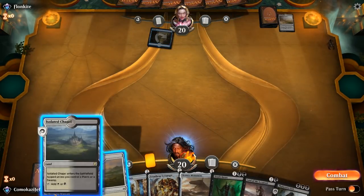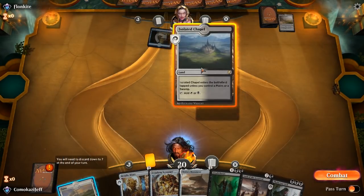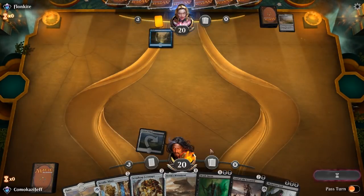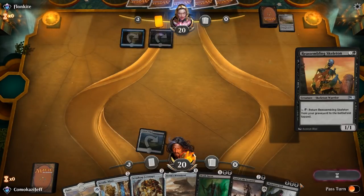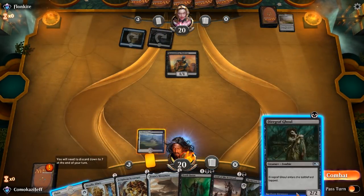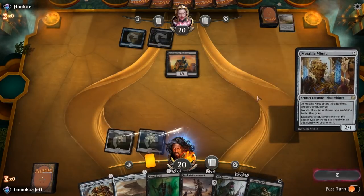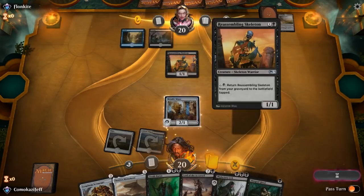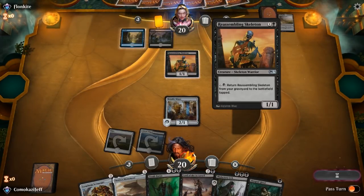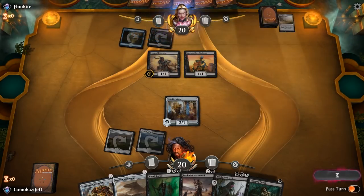So Phylactery Lich — this is the problem with playing these other colors here. I'm actually going to go ahead and play this Isolated Chapel first, because we have no 1-drops and if we draw into Swamp Swamp, we can actually play it along the way, as well as this Diagraph Ghoul. But we're going to play Metallic Mimic — it's better here. So we play it on Zombies. We might be playing against the Warrior or Skeleton deck. I don't think there is really a Skeleton deck, but that would be fun. It looks more like Zombies.